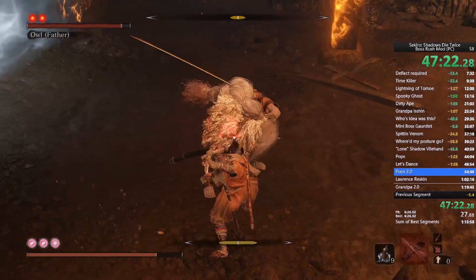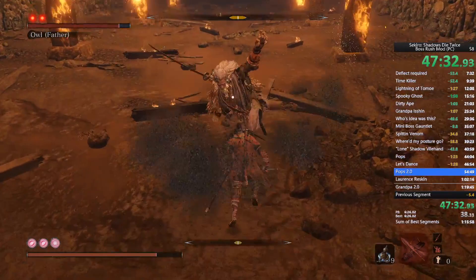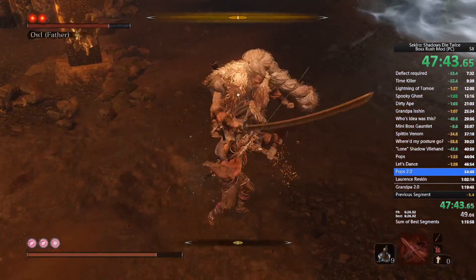This is probably my least favorite fight just because of how much he likes to run away. He has a stupid jump back and I hate it — it takes so much time. The best strategy I found is to just stay up in his face — it's basically Gyobu all over again.